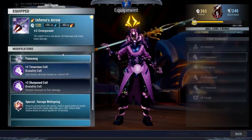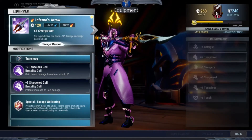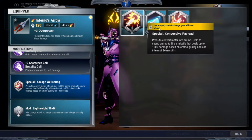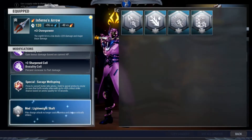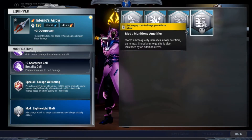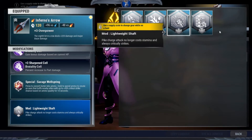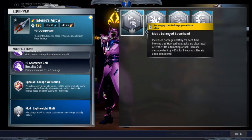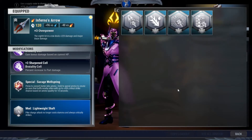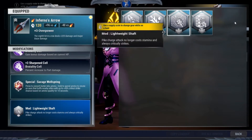Here's the weapon: Invernus Arrow, Hellions Warpike. For the special, I'm using Savage Wallspring — you can always change it to Concussive Payload just to help stagger behemoths. The mod I'm using is Lightweight Shaft, although some people recommend using Munis Amplifier, but I personally like Lightweight Shaft more. The two mods from the Ladylock are both pretty decent, so if you come across them and have enough silver tokens, you can buy either one — both are good. But since it's a beginner build, I'm going with Lightweight Shaft.